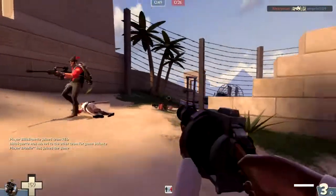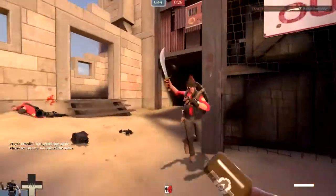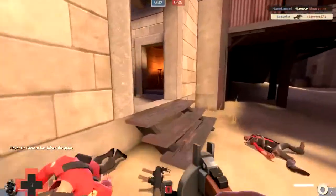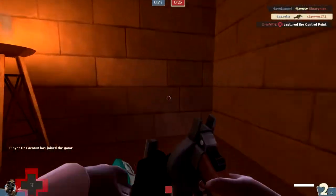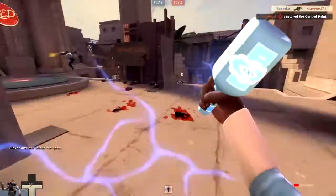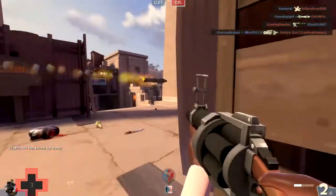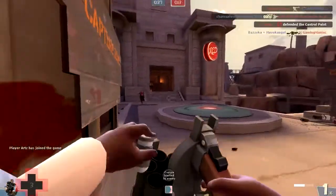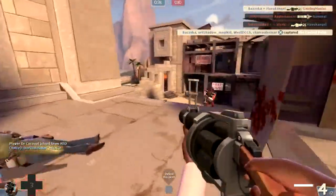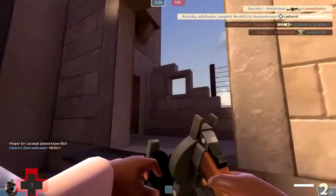Of course, they can still be absolutely devastating — the Splendid Screen already shows that, and the Chargin' Targe allows you to not die from afterburn, so that's pretty good too. They said, let's make a Demo Knight shield where you can turn, and it's absolutely insane, because you can juke people. You can fool them into thinking you're running away — charge in, kill a medic, charge out, and then turn around and kill someone else. Like, what is this?